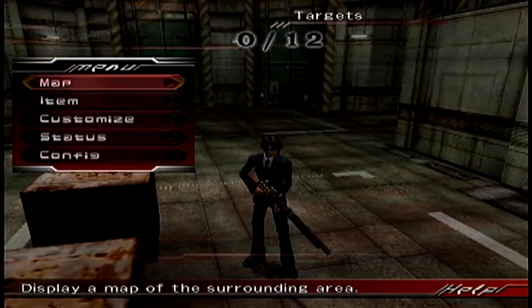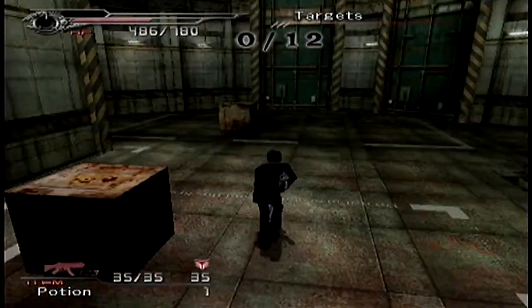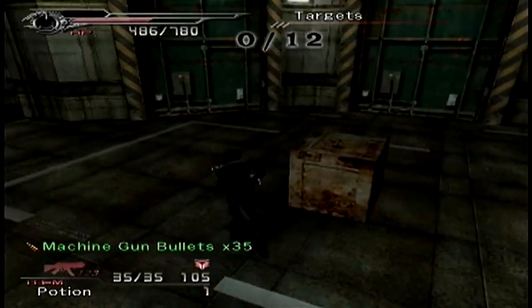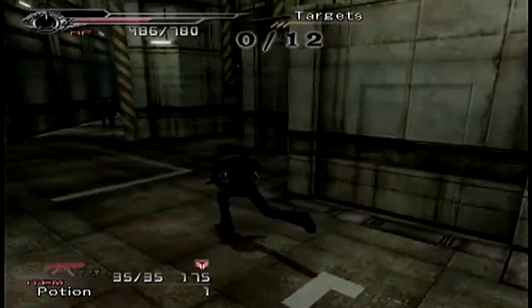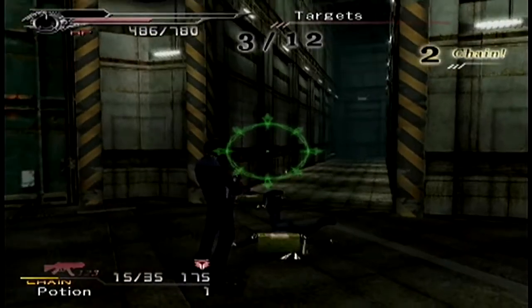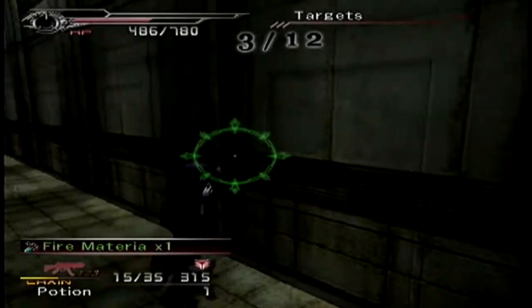You can use the L2 button to toggle weapons — just go through the menu and pick up all these bullets. Delicious, delicious bullets. It's pretty fun. I like the machine gun a lot. And we also get to fire Materia out of that. I wonder if it will tell us how to use Materia soon.